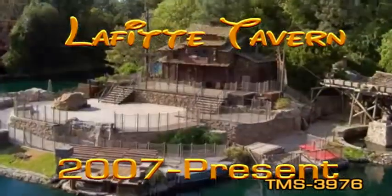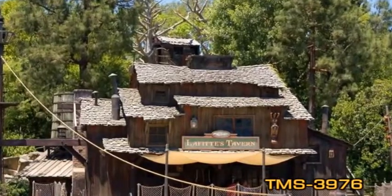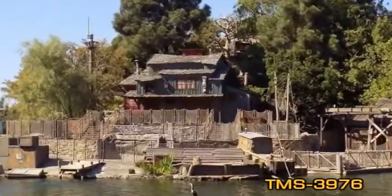On Pirate's Lair at Tom Sawyer Island, you can find Lafayette's Tavern. It is the former Harper's Mill. The outside walls and porch of Lafayette's Tavern feature various swords and salty pirates. Visitors to this place are asked to stow their weapons outside.